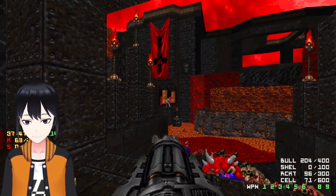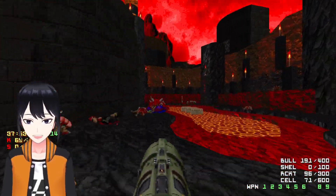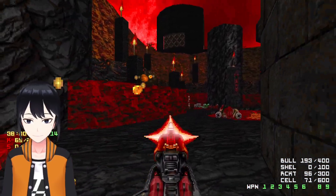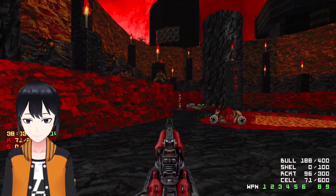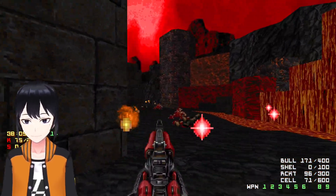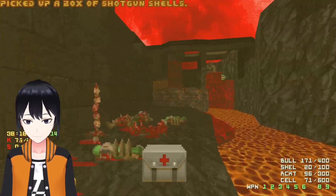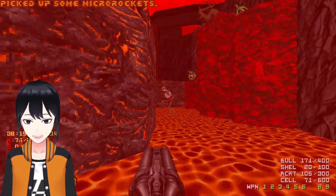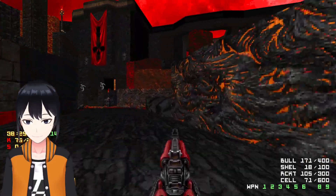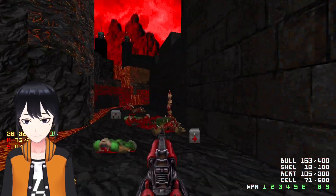I'm actually out of shells - not a big deal, I'm pretty sure there are shells somewhere around here. That's a clip, not really what I want but I'll take it. I really like this gun, it's very useful. Shells - good. Yeah, there's one Revenant that kind of camps there just waiting to screw you over. There we go. Now I'm going to be taking this - there is a teleporter there, but I'm not going to take that just yet.